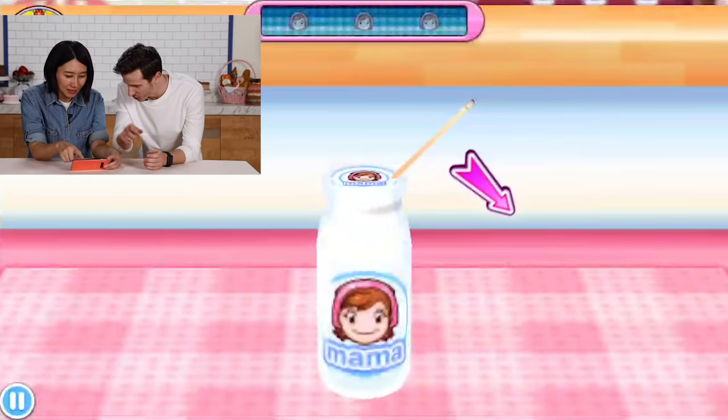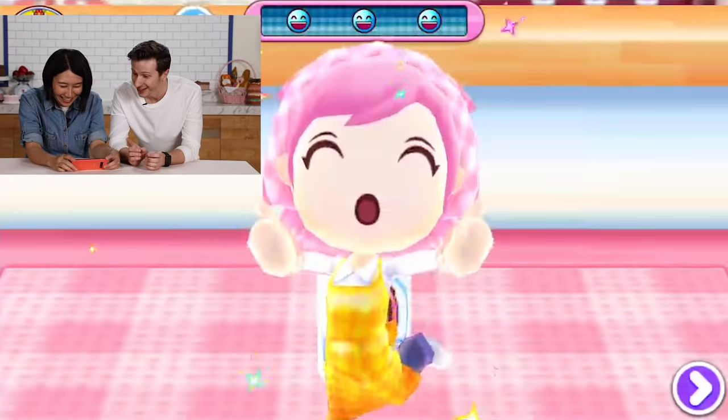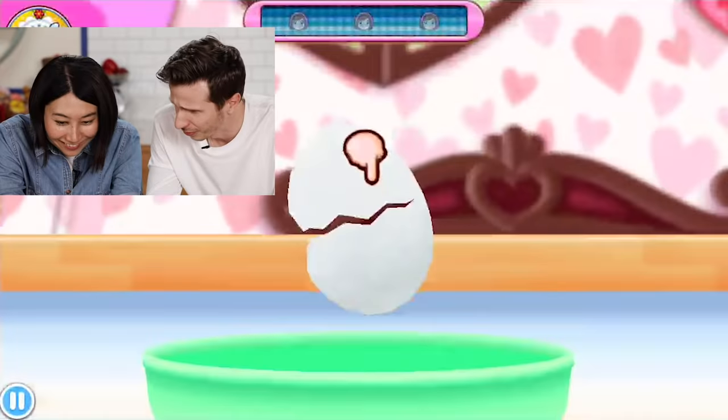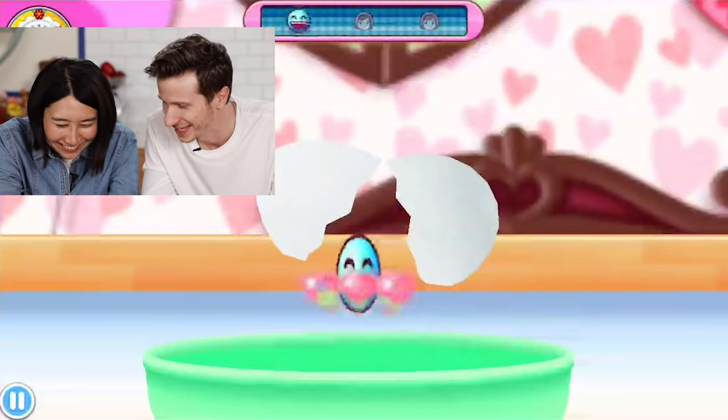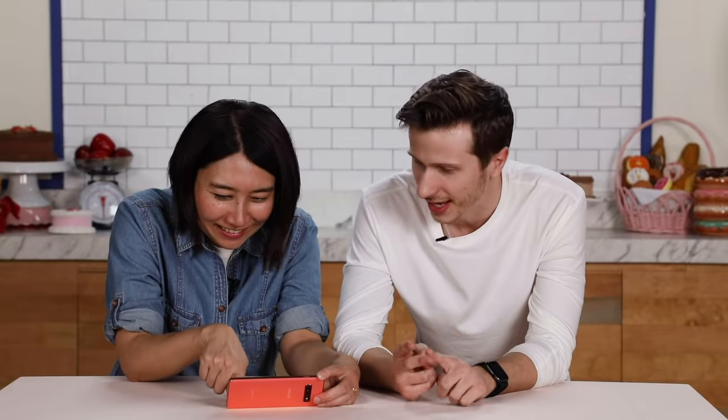So see the arrow? You're just gonna swipe that way. There you go, there you go. It gets harder, I think. Okay, so now we gotta break the eggs. That does not seem like how you would break an egg in real life. Hey, three stars! We have the milk and the eggs.